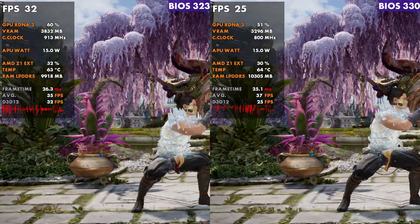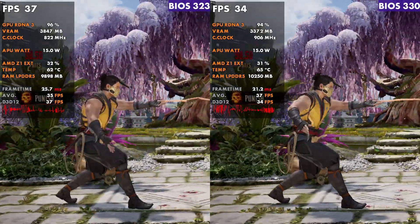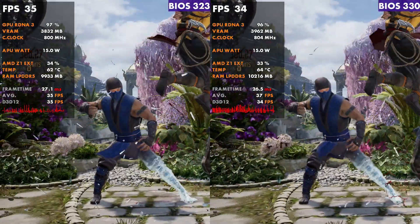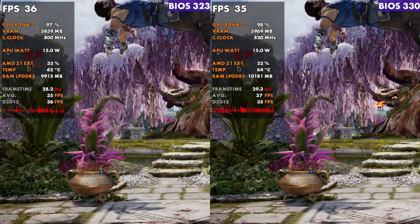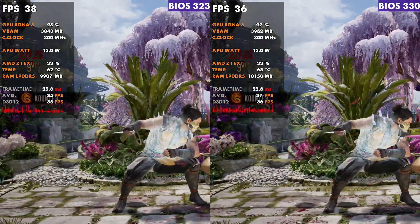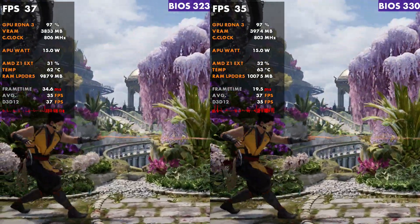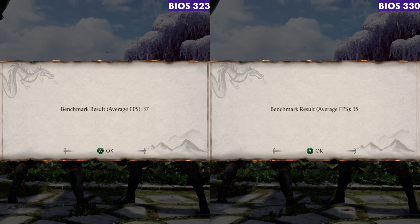At 15 watts on Mortal Kombat, we see a similar story — 323 outperforming 330, with frame times notably better as well. While I wouldn't play this game this way anyway, it gives a good idea of the performance differences between the two BIOS. Each game shown, even with consistent benchmarks, points out some difference, and a lot of times it leans toward 323. With a new BIOS like this, we're going to need those updated GPU drivers.